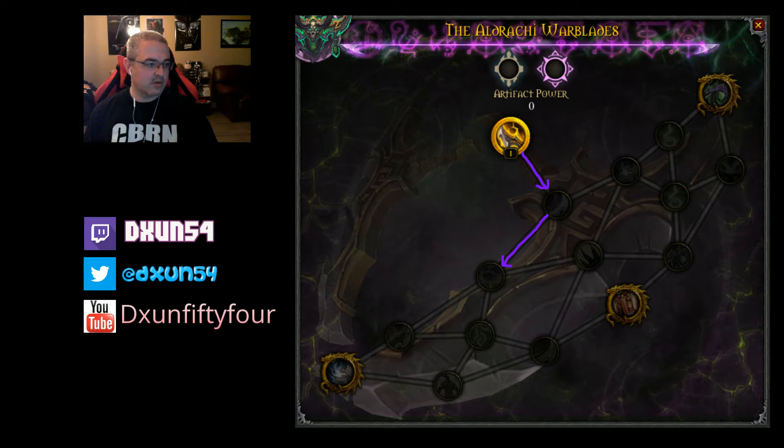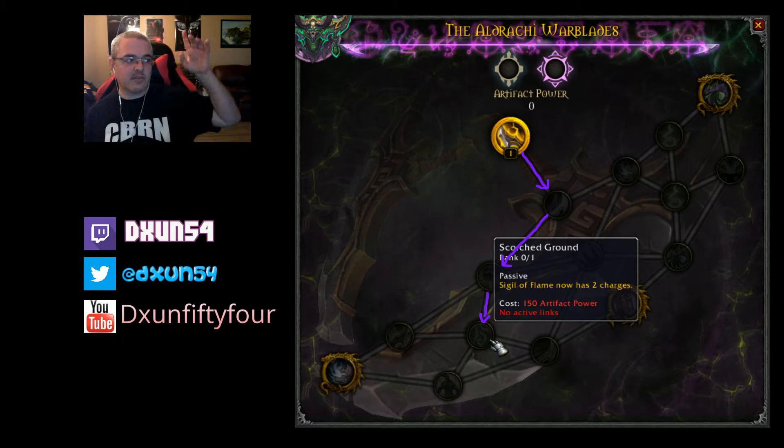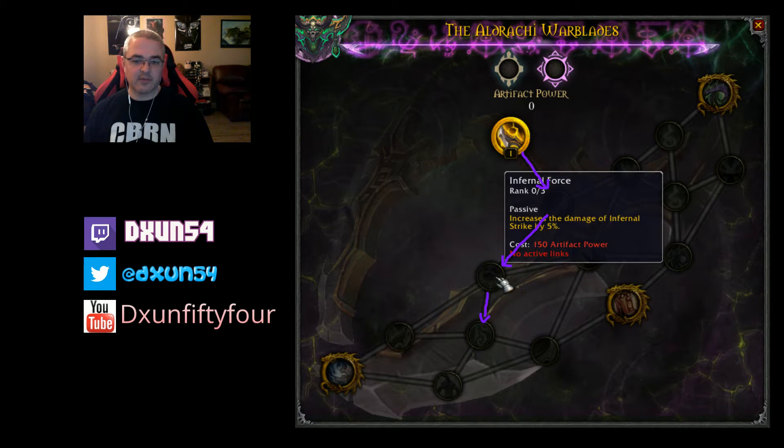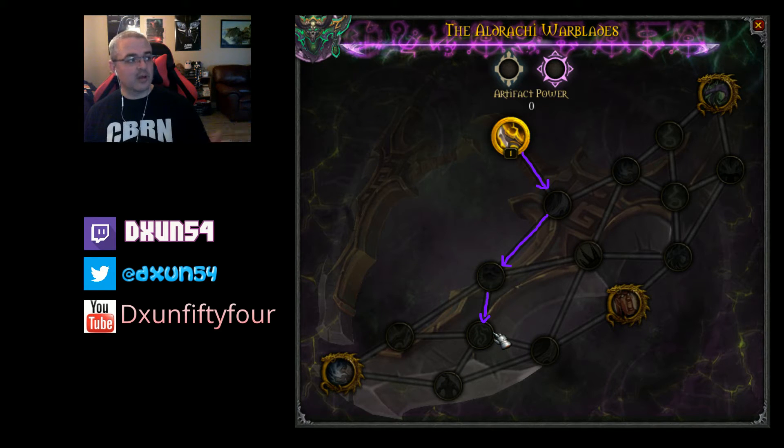After that I would pick Scorched Ground, which basically gives you a second charge of Sigil of Flames. Sigil of Flames is your best AOE — remember it deals fire damage, which matters for later. Two charges means you can use it and then use it again right after, which is really good. Also, Infernal Strike now has two charges too, so you can do two Heroic Leap-style jumps in a row. This is very good for keeping aggro on trash pulls, especially in dungeons and while leveling.